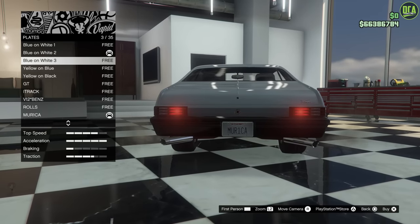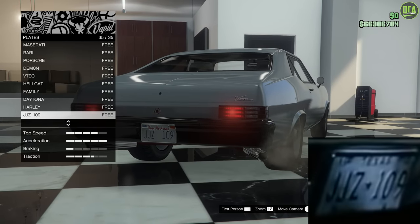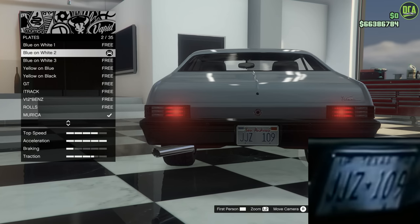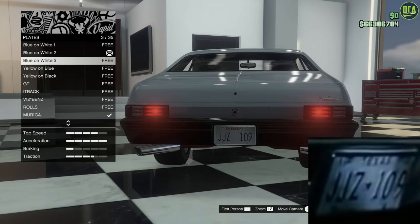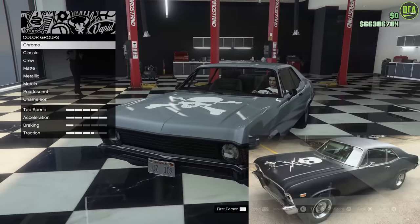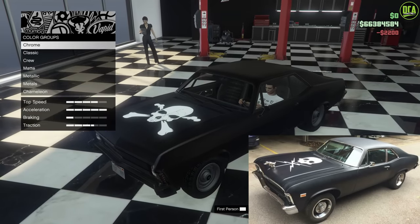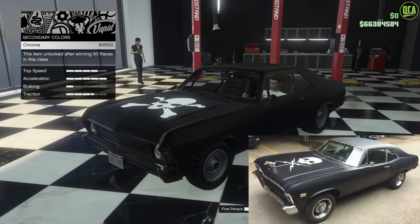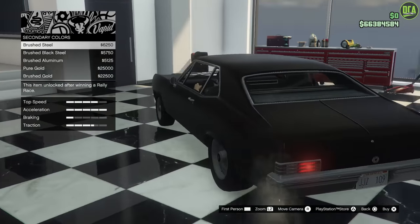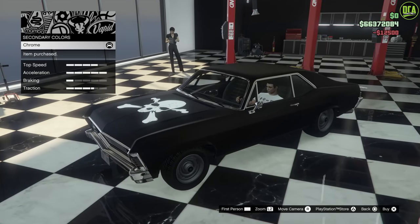For the plate, I went ahead and actually recreated the plate from the film. The real plate was JJZ 109, so I went ahead and replicated that. For the plate background, you can either go with blue on white 1 or blue on white 3 — I think I'm going to go with blue on white 1. For paint, this one's very simple — go to primary, matte, and then matte black. That's the color of the car. For secondary, you can go with chrome or metals brushed steel, which is a little more toned down. I'm going to go with chrome personally.